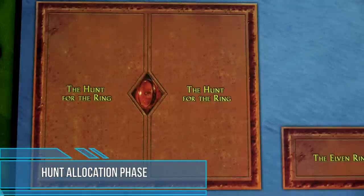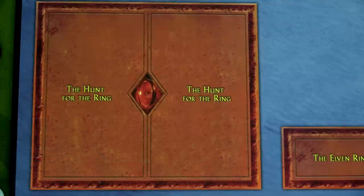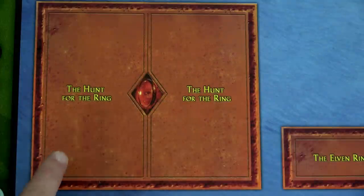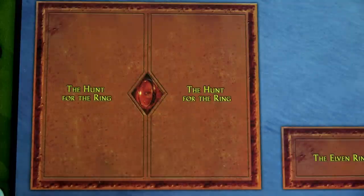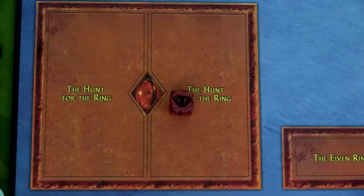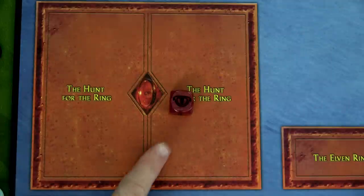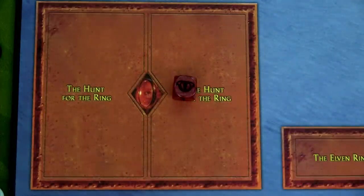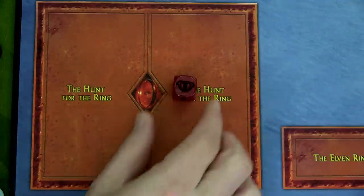Our next phase is the hunt allocation. The Shadow Player may now place action dice in the hunt box on the game board. We have to place at least one here if the fellowship used dice to move during the previous round — that hasn't happened yet. So technically I could put no dice here and focus purely on military, but I definitely want to put at least one die. The maximum number of dice I can place equals the number of companions with the fellowship — currently seven companions, so I could place up to seven. I'll start with just one.